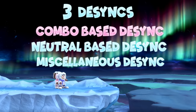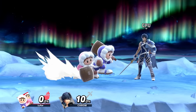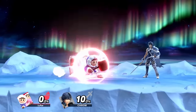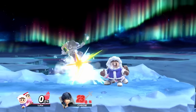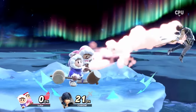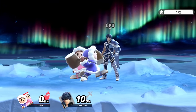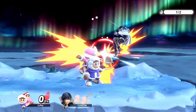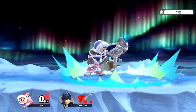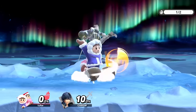Let's start with combo-based desyncs. The Ice Climbers can desync from each other through a dashback, a spot dodge, or a roll into an immediate down throw, up throw, back throw, or forward throw. As soon as Popo is in the grab animation, you can input a command for Nana — like a jump aerial, down B, or side B, for example.